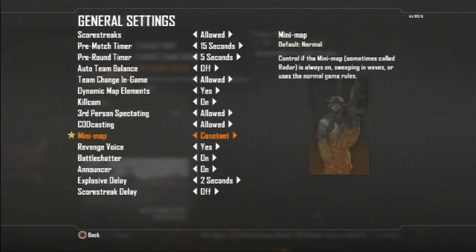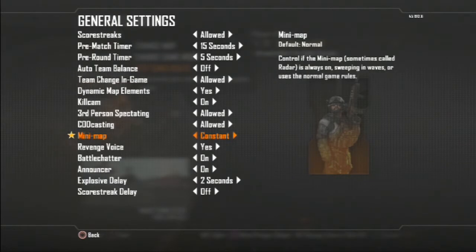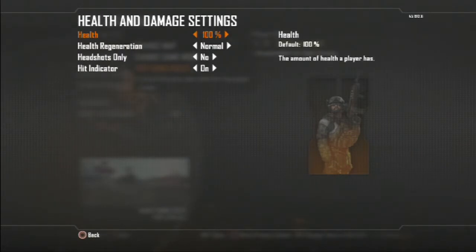With the minimap on Constant, you'll be able to see where enemies are, which makes it easier since you're just practicing. You're supposed to try to improve your quick scoping or trick shotting. Put the minimap on Constant, and keep spawn settings normal.